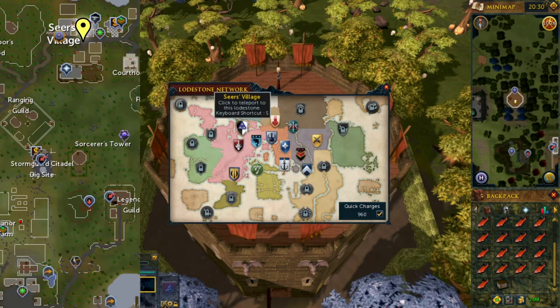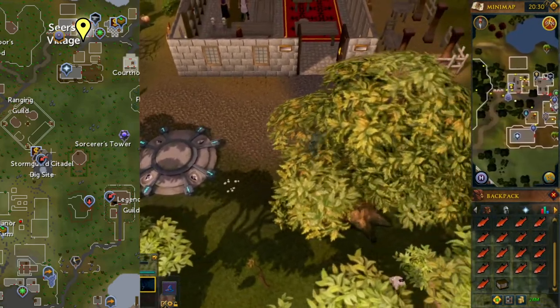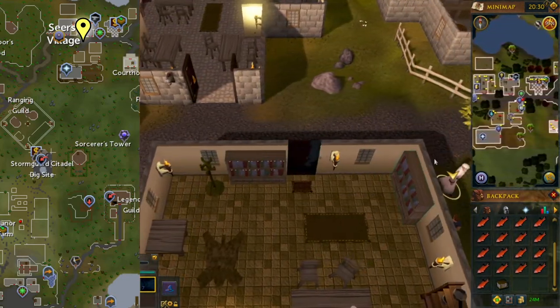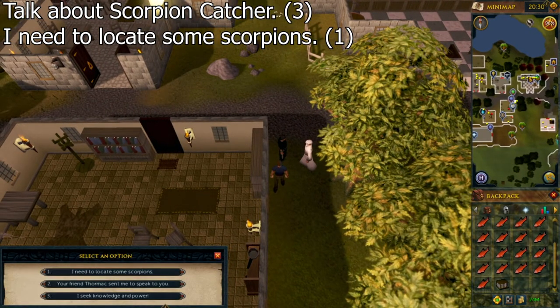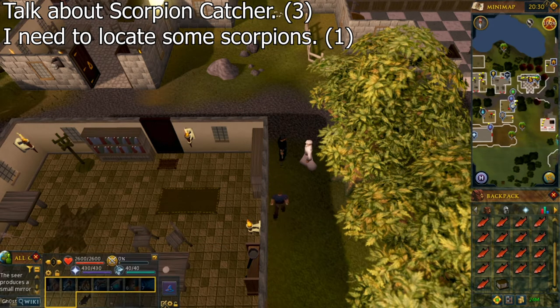Go to Seer's Village. The best teleport to get there would be the lodestone. Some other teleports that can get you a bit closer include the combat bracelet or ranging guild, or a Camelot teleport. If you don't have either, it's actually not that far so you might be better off walking. Find a Seer — any one of them — talk to him and select the chat options shown on screen. Do not do anything when the dialogue first disappears; it will come back in a second. Make sure you finish the conversation before you continue.